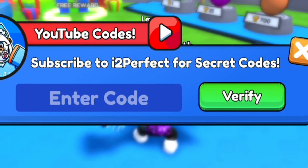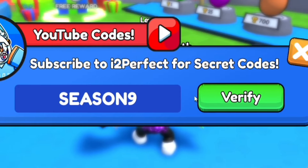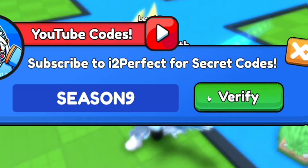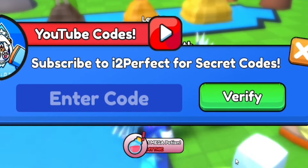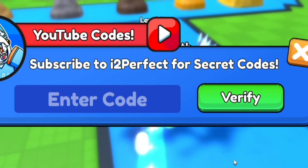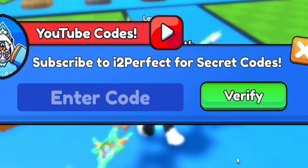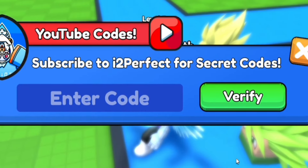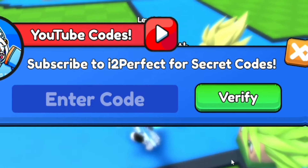Then once we've redeemed that code guys, let's go ahead and enter SEASON9 — S-E-A-S-O-N-9. Redeem Season 9 for another mega potion. Let me know though guys, what world are you in inside of Pull a Sword? It'll be quite interesting to see. I think I've only reached the second world, so I'm a pretty big noob at the game to be honest.